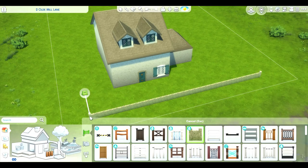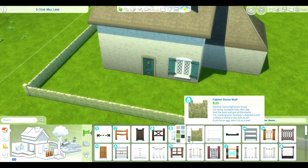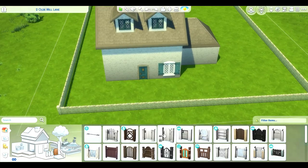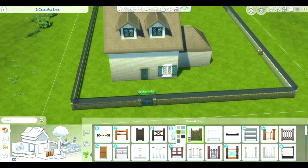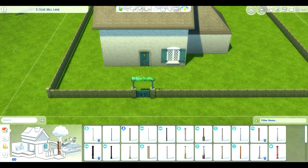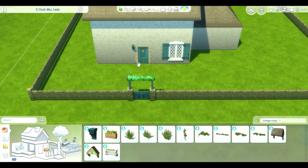Since I put in a fence here, I was trying to decide which of the three fences that came with Cottage Living would look the best with this house. I really wanted to use this door, which matched best with the rock wall, so I went with the rock wall since I hadn't used that item yet.